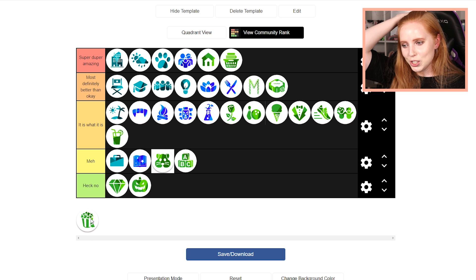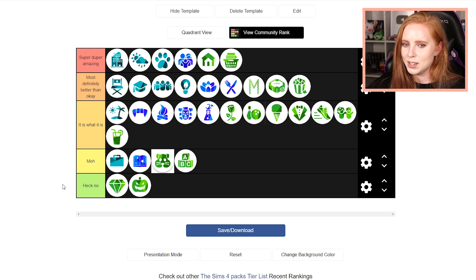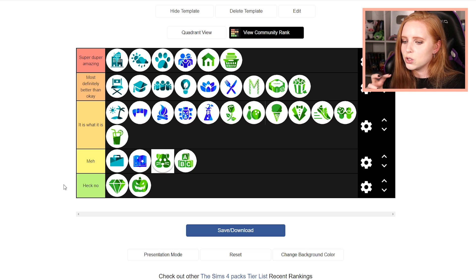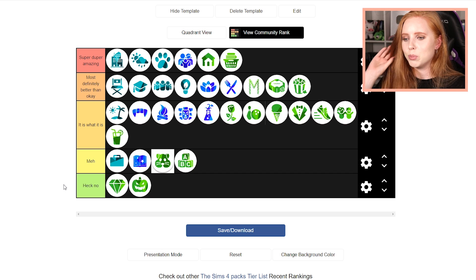And then I have Movie Hangout Stuff Pack, which I've been trying to avoid. I like the pack but it's very situational. I think I'm going to put it up here. It has a few items that are really good for kids rooms or toddler rooms, or if you're building something for someone with a more eclectic or bohemian interior. It goes really well with City Living and also with Island Living. If you split it apart, you can use a couple of pieces in every single interior. But as a whole, if you just sit down to do one build with Movie Hangout Stuff Pack, it would turn very patterned. I just like that pack so I'm going to leave it at that.